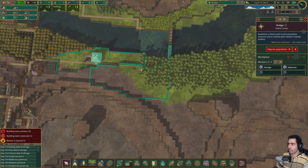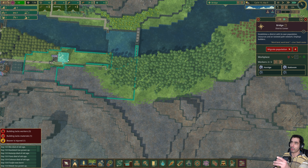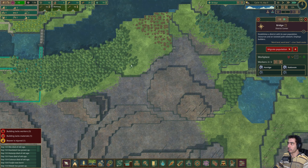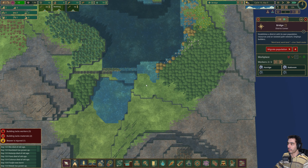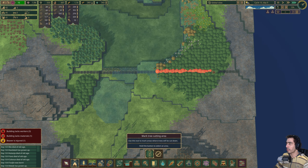And this should go up to a certain point where then I can just grab the district and move it to here, and it should access all of this — or at least that's what I want. Let me just select this as well to be chopped.